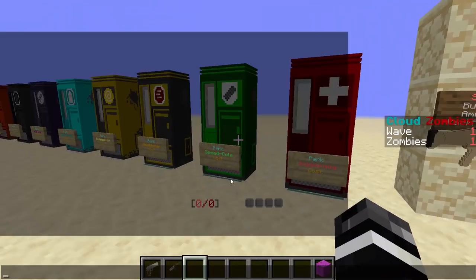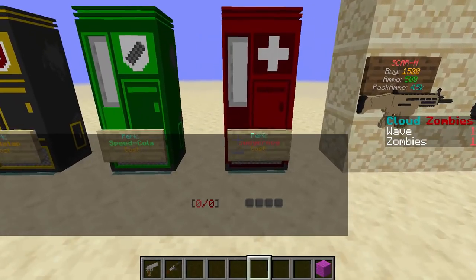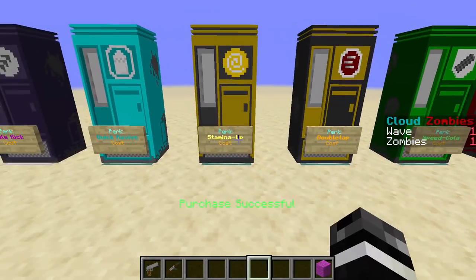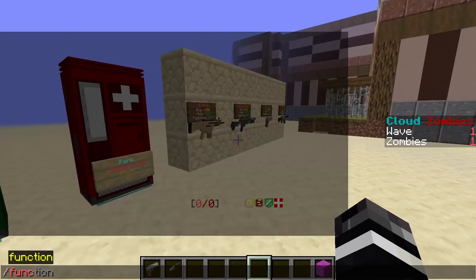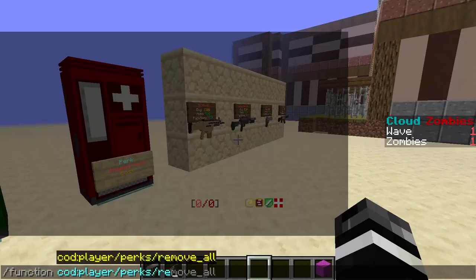There's also new UI — you can see there's the health bar, and four empty slots for your perks instead of items in your inventory. When I buy them, they get little Unicode symbols. All the perks are working right now.